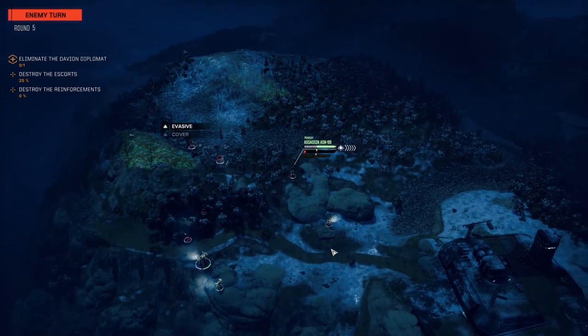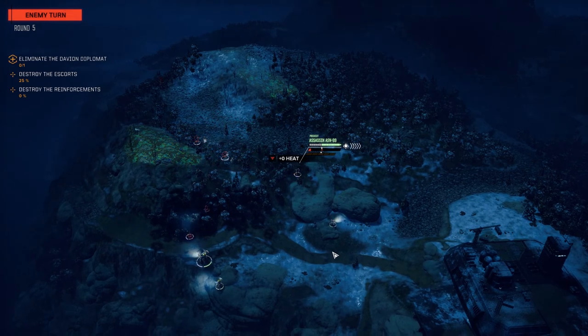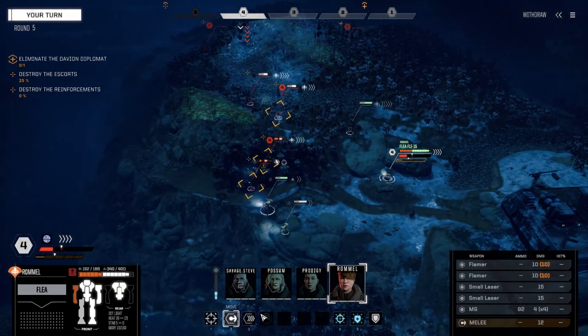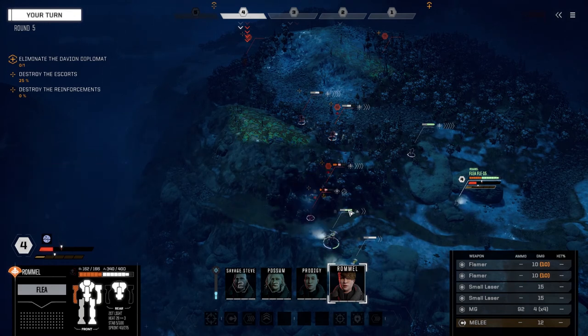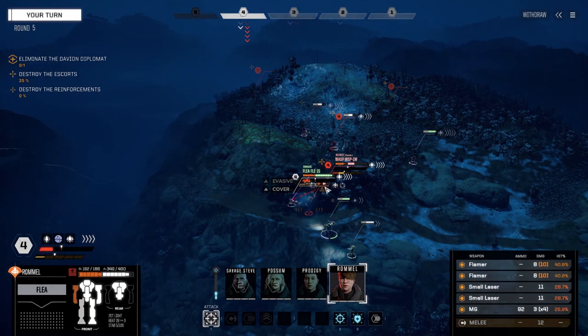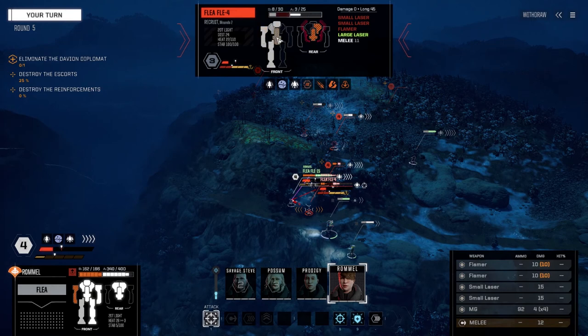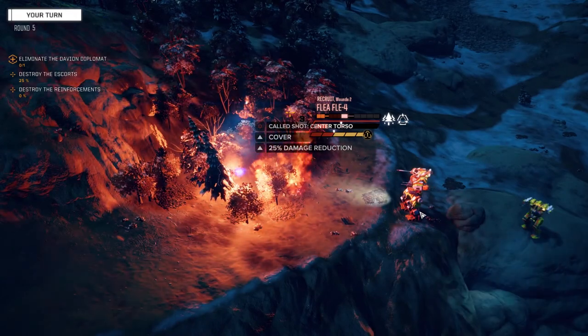This other guy's almost into combat — it's a Spider, flamer/medium laser variant, not too bad. Rommel, let's sprint over here. I want to make sure you're in the trees. Now the Wasp is going to go before us, but I think I want to try and kill this guy — he's got nothing left in his CT. We're going to fire on him and finish this guy up, get a kill here. That should probably do it. There we go — two down.